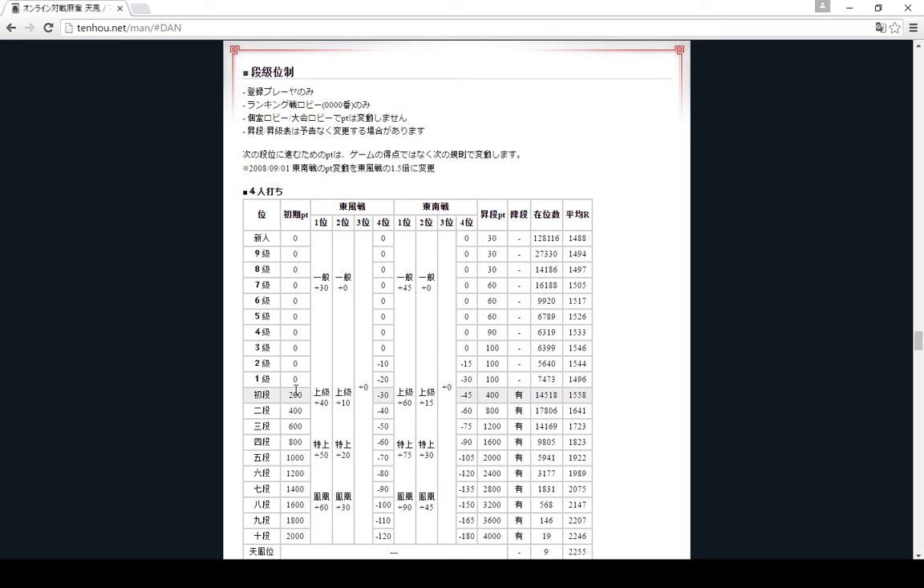The next column says how many points you start with when you're at that rank, so if I'm sixth-dan I start with 1200 points but I need 2400 points to rank up. If this box has the symbol in it, that means you can rank down when you're at that rank - so if your points go below zero then you drop to the lower rank. Rank-down starts from first-dan.